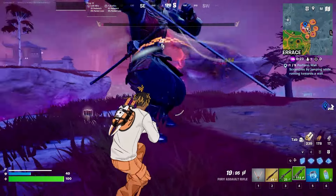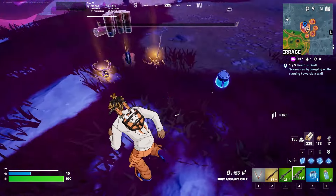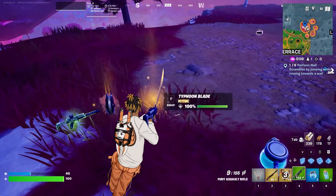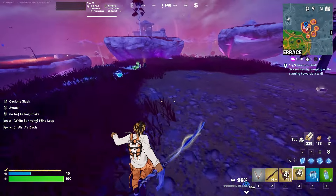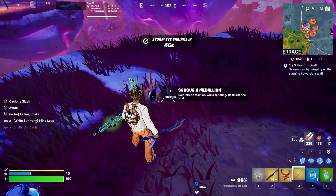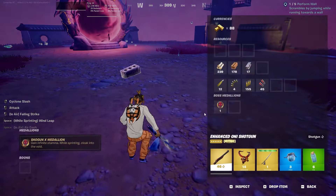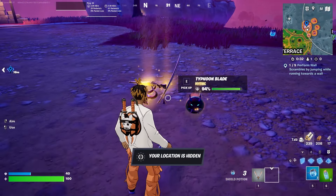We finally killed the boss and he dropped three items. The Shogun X fire mask — just like the projectile he hits us with. A mythic blade, nice! And finally the Shogun X medallion, which gives infinite stamina while sprinting. I'm also invisible! That's awesome. These are all the mythic items from the boss — let me know what you think in the comments and see you guys in the next one, bye!